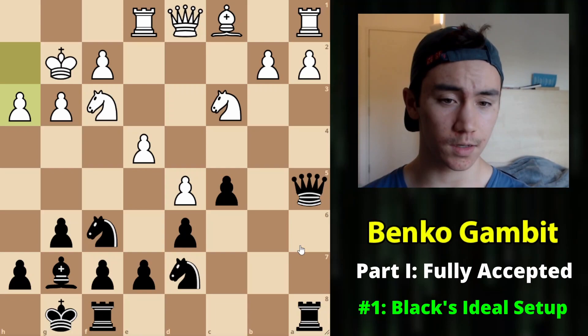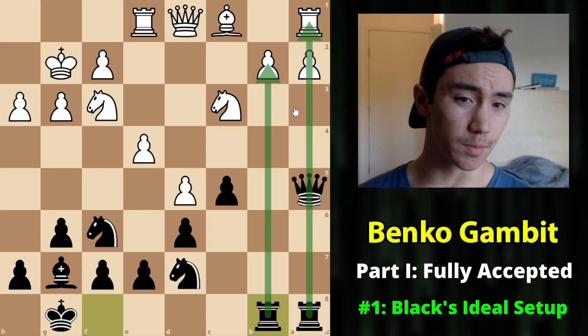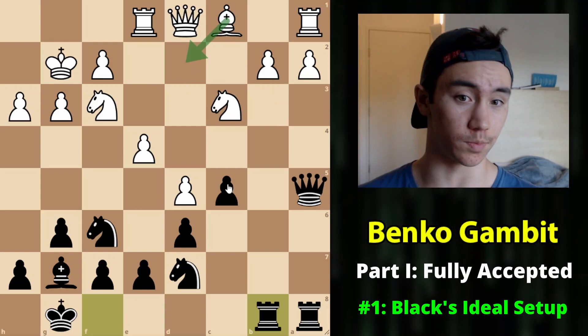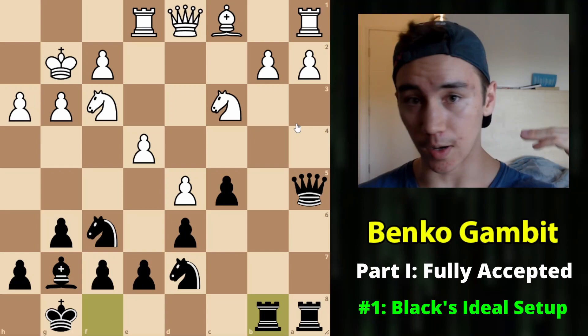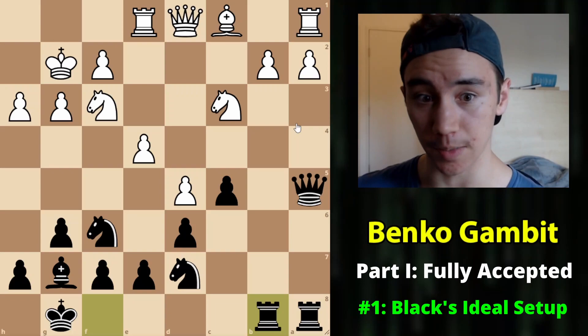After something like Qa5, if White plays a3, then Rfb8 - this is the basic setup you want in mind for the Benko: all heavy pieces operating on the a and b files. It's actually very difficult for White to unravel from this position. If they go b3 they hang the knight; if they go Bd2 then Rxb2 is possible. From my experience playing and coaching, I feel like for players under 2000, the Benko is especially dangerous because people really do not know how to play these positions at all, which is another big reason I recommend this opening.